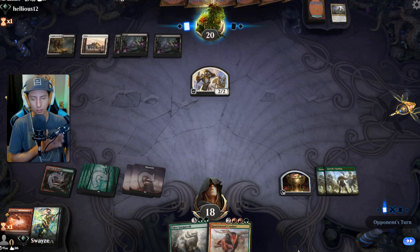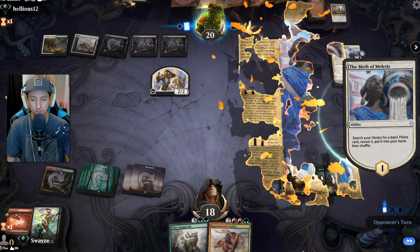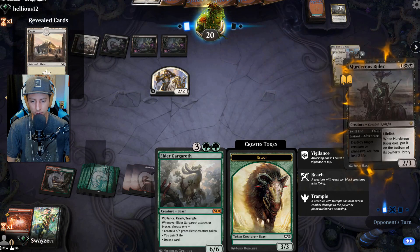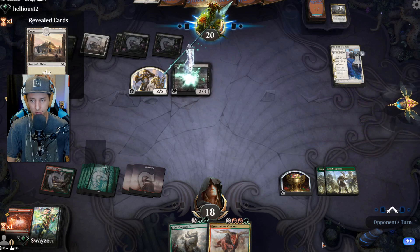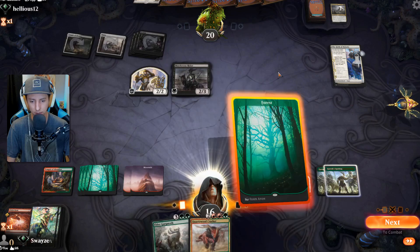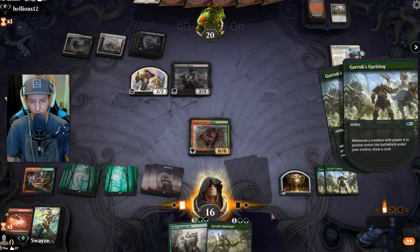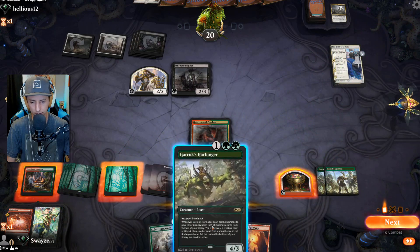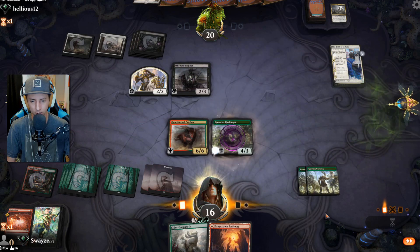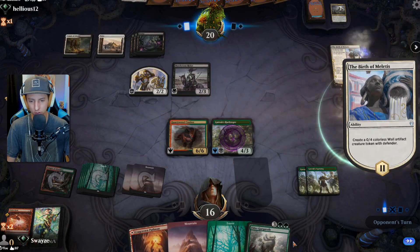Had they held on to Doom Foretold, I would have never expected it — I would have walked right into it. A couple of 6/6 creatures about to come down and do some dirty work. Got that, got that — give me a couple of cards, a little two-for-one action. Not bad. Our Garruk's Uprising acting as our cheaper version of a Henge — great.